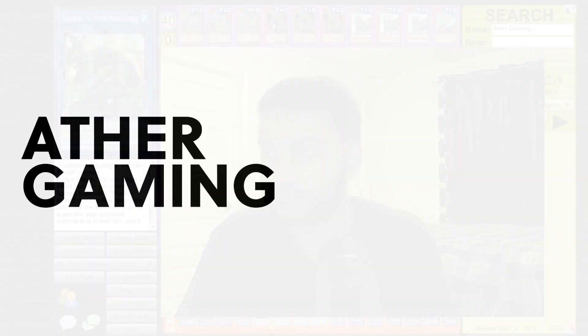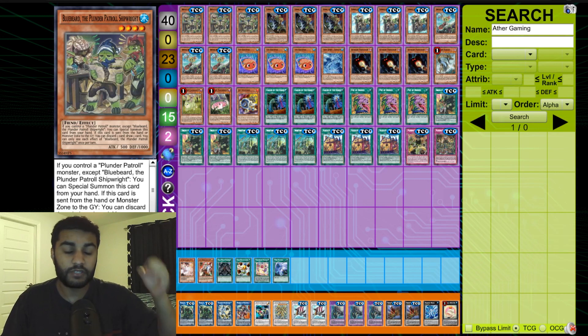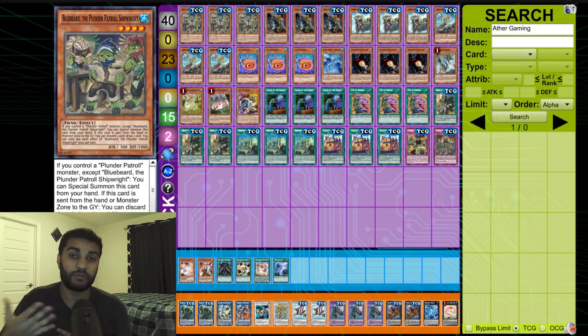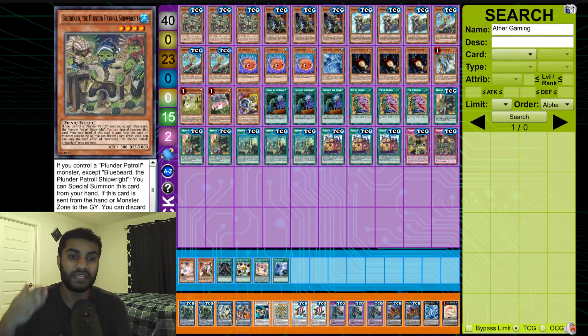Starting off the deck profile, we play the new addition Bluebeard the Plunder Patrol Shipwright. Sorry, these names are really confusing. Essentially what Bluebeard does is he's kind of like an extender — if you control a Plunder Patrol monster other than himself, you can special summon him. Then if he's sent from the monster zone or from your hand to the graveyard, you can discard one card and draw one card, similar to Dark World Dealings.